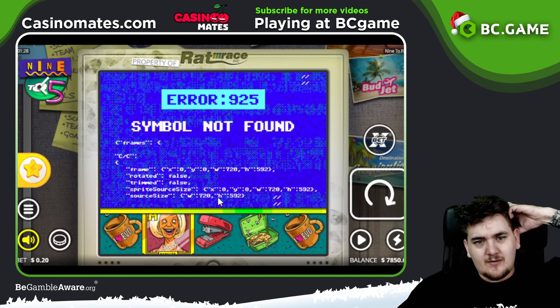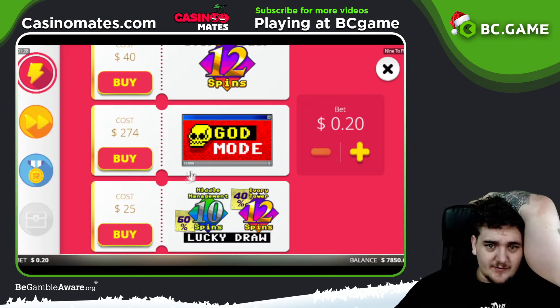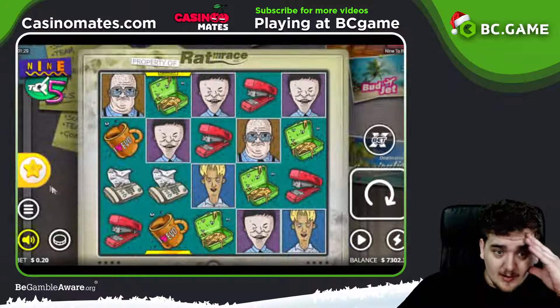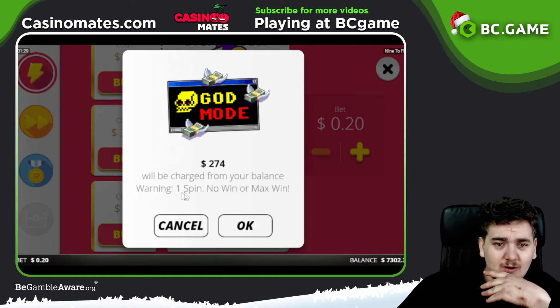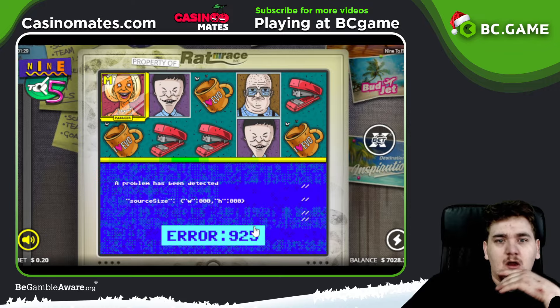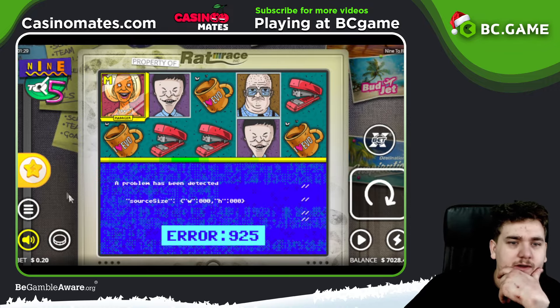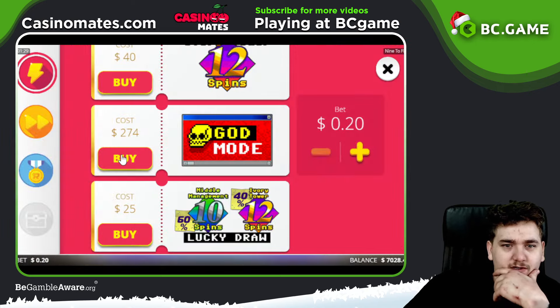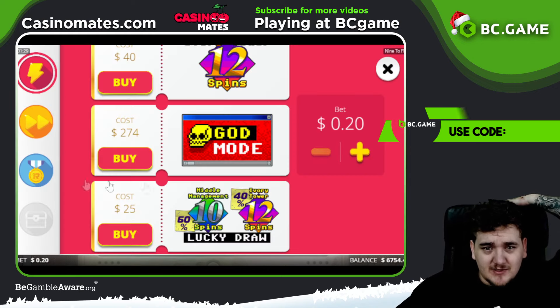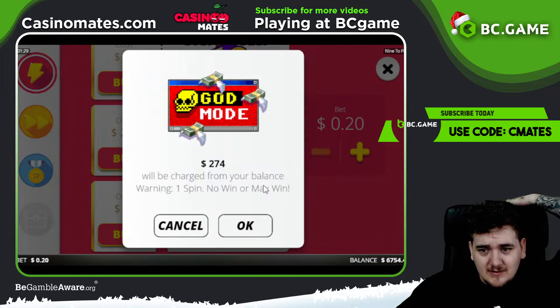Symbol not found. I don't understand — are we just giving away money now or what? I'm gonna do one more and if it doesn't do anything... 274 will be charged from your balance — warning: one spin, no win, or it's a boxwood. Okay so it's no win at all or it's a boxwood. Oh, that's insane actually. Let's do this — down to 6k.